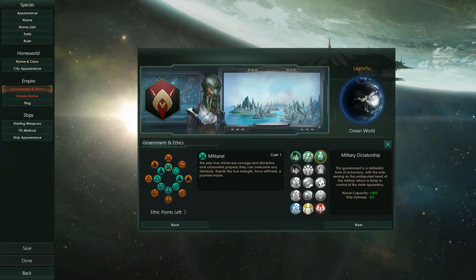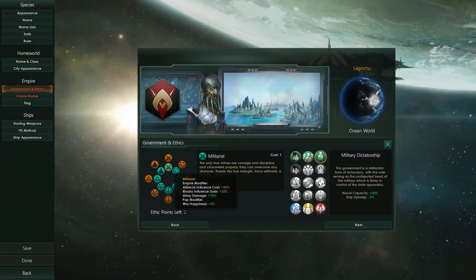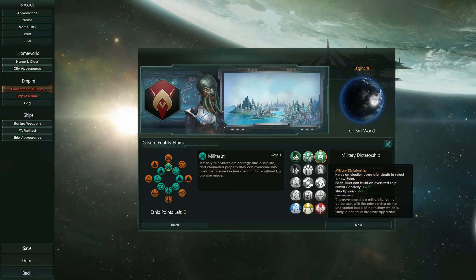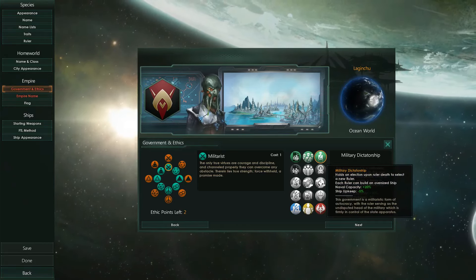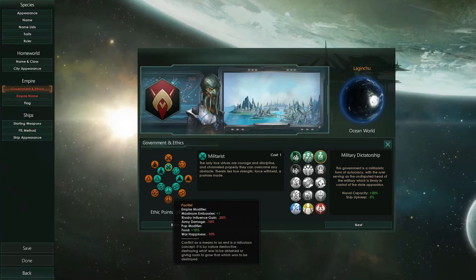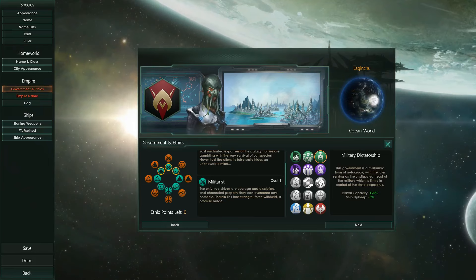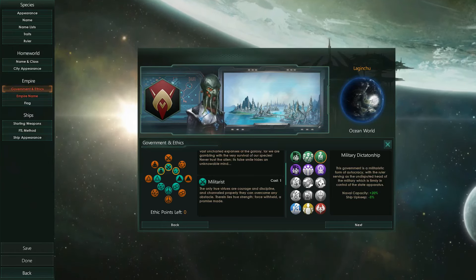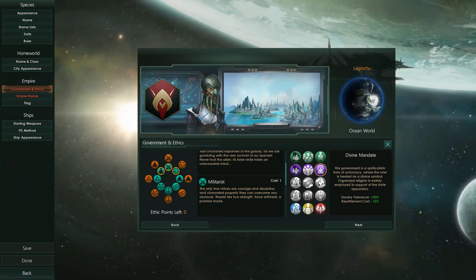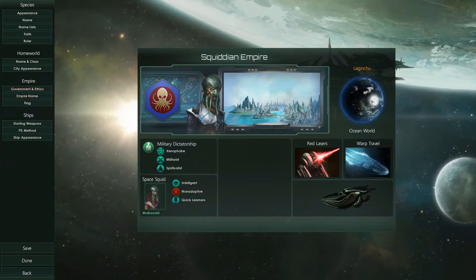Also very important is the government and ethics we can choose for our empire - this will also affect our gameplay. I have chosen Militarists, which will help us be more aggressive, and a Military Dictatorship so we don't have to hold elections often, but when our ruler is dying we will elect a new one. Each different government gives different bonuses - Military Dictatorship can increase naval capacity plus 20% and ship upkeep minus 5%. A Divine Mandate, for example, gives higher tolerance to slavery and less cost for resettlement.